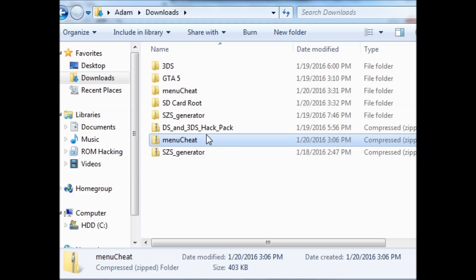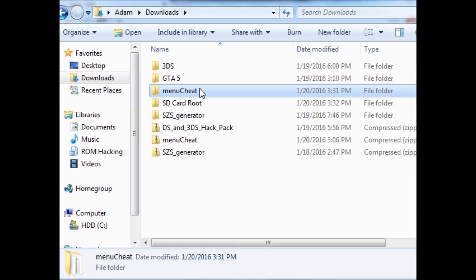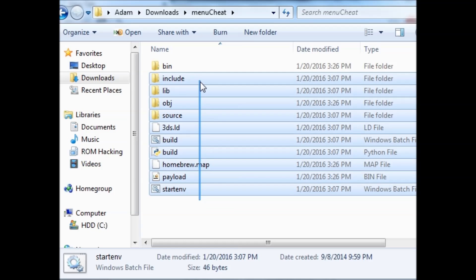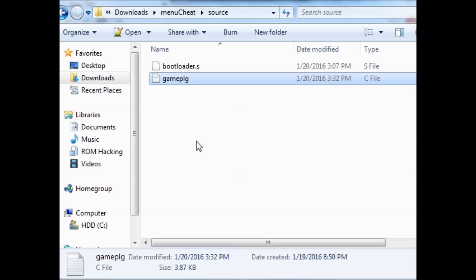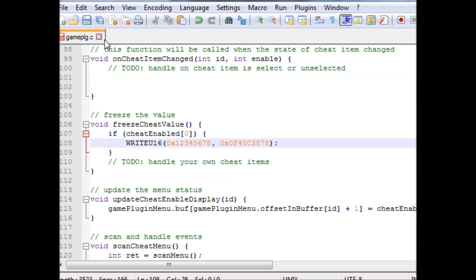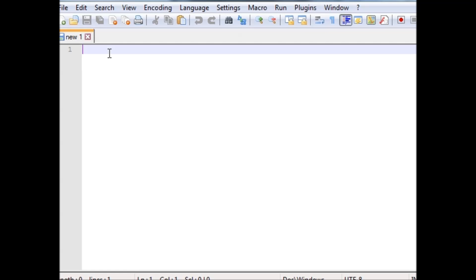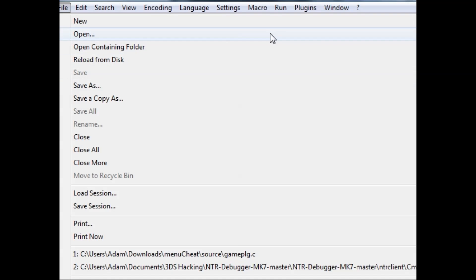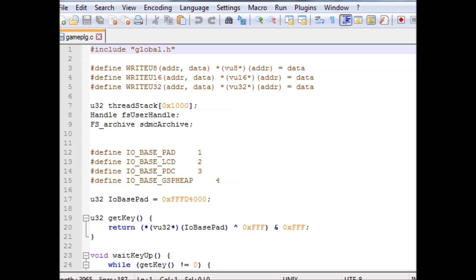I'm gonna have a download in the description for menucheat.zip. When you right-click and extract all, you'll get a folder called menucheat. Open that up and you'll have all the files. Go into the folder called source and open gameplugin.c. If you have Notepad++ downloaded you can set it to automatically open files, otherwise just do File > Open. I'll double-click on this to open it and here's all the code.